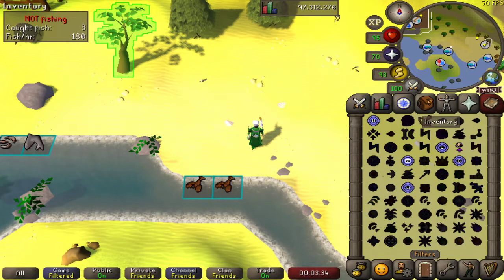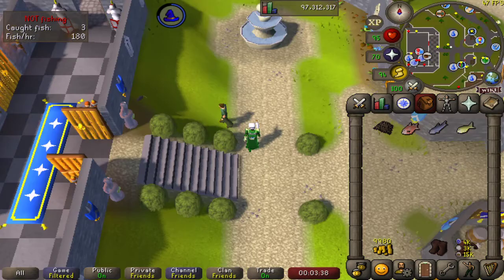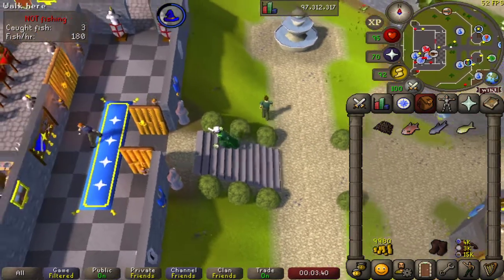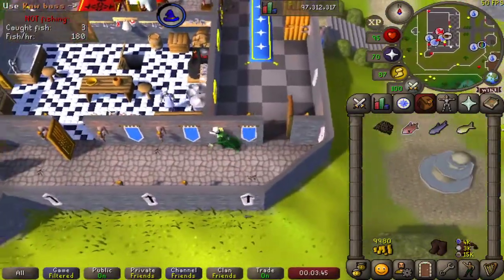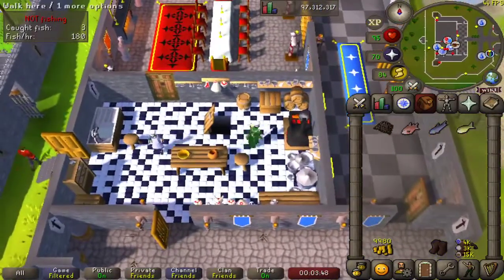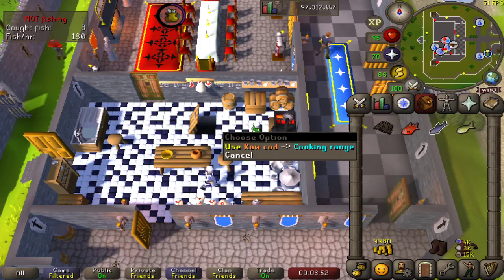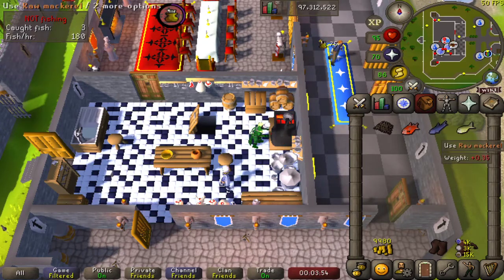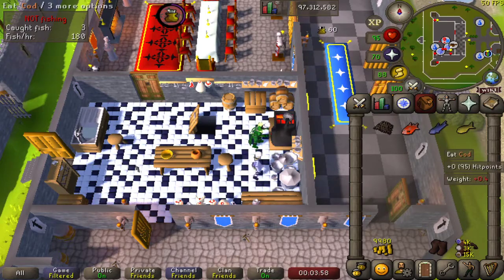Now that we have our three fish, where else to cook them but our favourite kitchen in Lumbridge. Which order shall we do them in? Let's do them in the order we caught them. Let's first cook our raw bass on the cooking range. Let's cook our raw cod. And let's cook our raw mackerel. Beautiful.